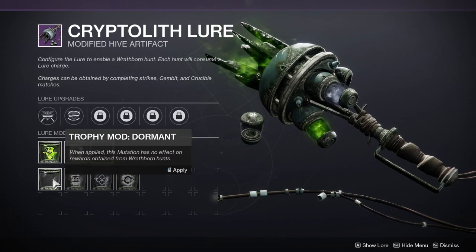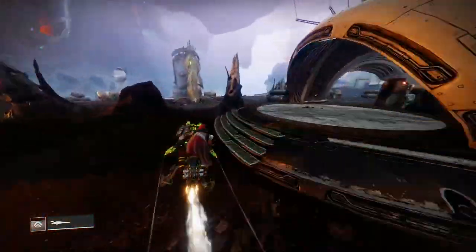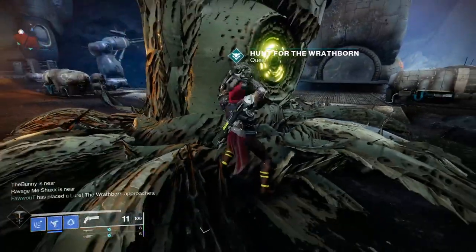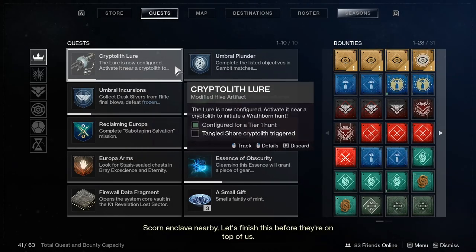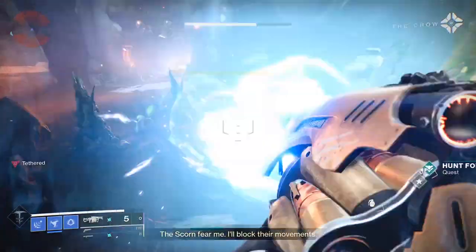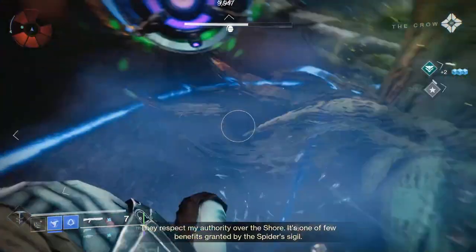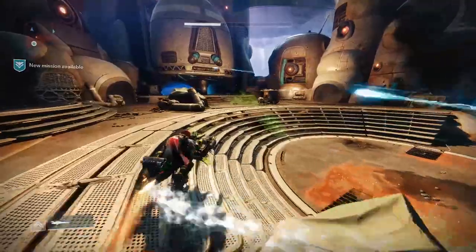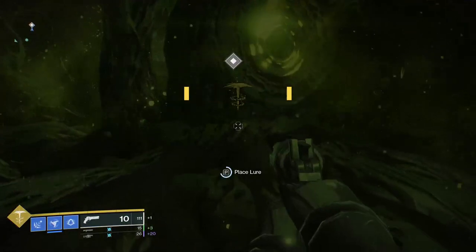You can acquire new mods for your lure by either buying them directly from Crow with Glimmer — he has a limited inventory — or finding them out in the wild as world drops. When every slot is full on your fully charged lure, it is time to go hunting. Drop into wherever the hunt is on your map; so far the locations are only on Tangled Shore or the Dreaming City. Head over to the giant green thing and drop your lure right there. A big beefy yellow bar will appear — hurt it until it runs away. Then hunt the fleeing enemy by tracking its scent, which appears as a green glob on the floor. Follow that until you find the mission launch point and fire it up.